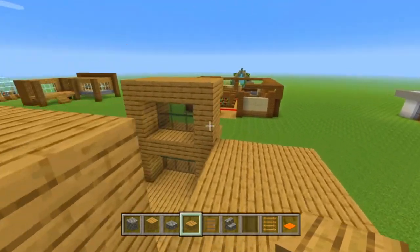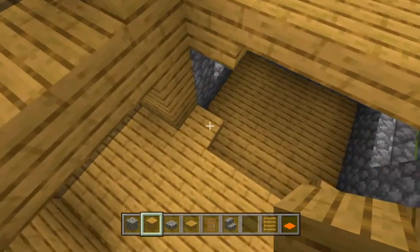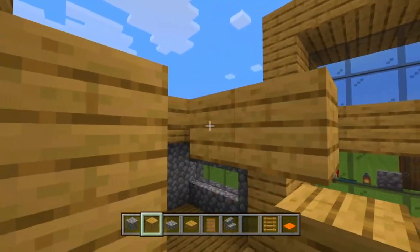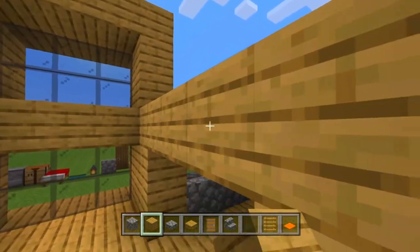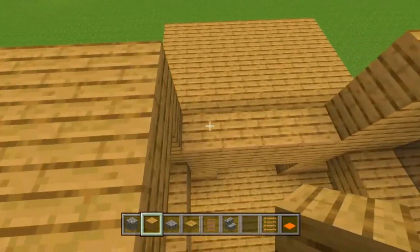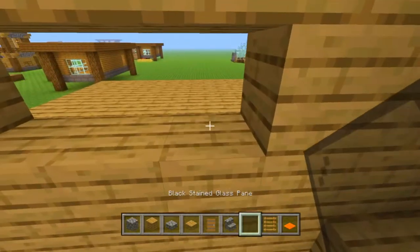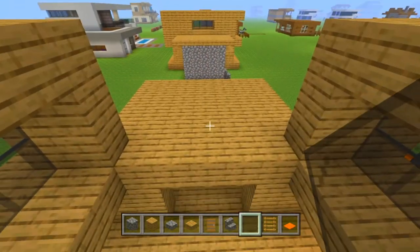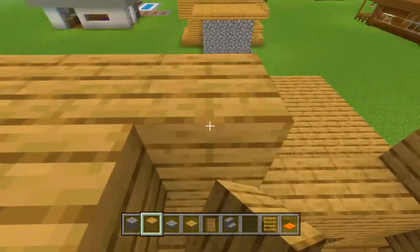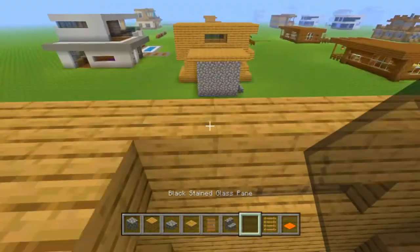That part of the build is now complete. For this middle part, on each side we're just going to build up by three, then build across by three on each side, creating little doorways. For the rest of this we put down five right here, go up two on each remaining side, and build three across creating a little one by three window to fill in with black stained glass panes. We do the exact same thing on the other side.